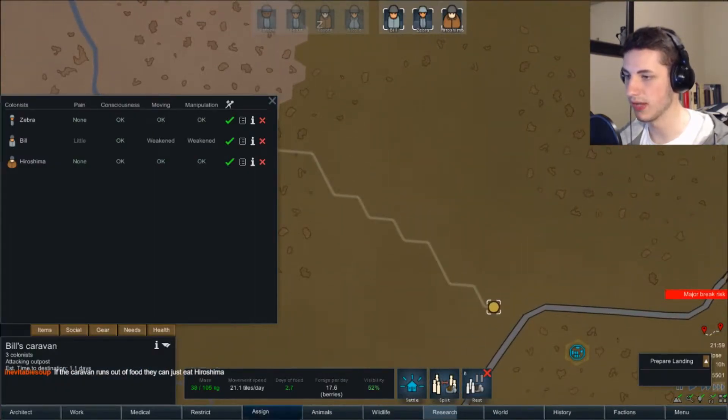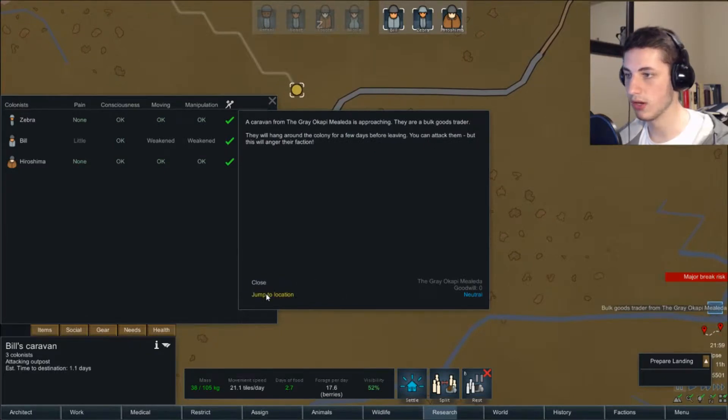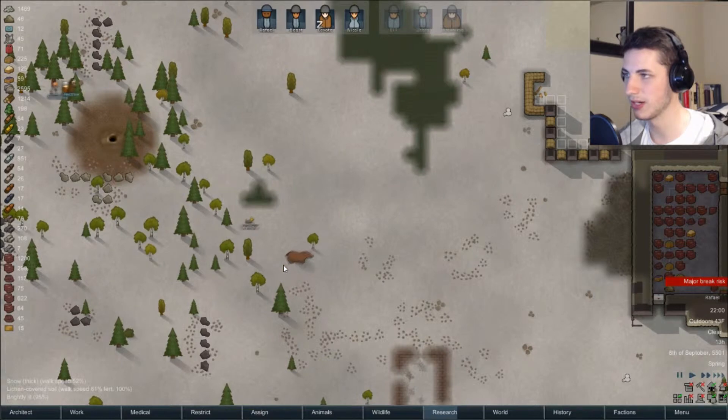Now they're going fast. They have 2.7 days of food and they forage 17 berries per day. There's a bulk goods trader. Look — there's a wolf and a bear, and Seymour is just right next to the bear.